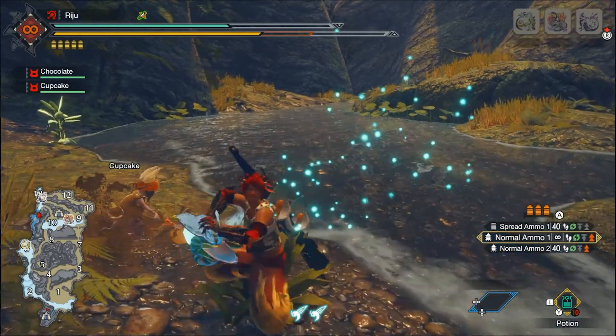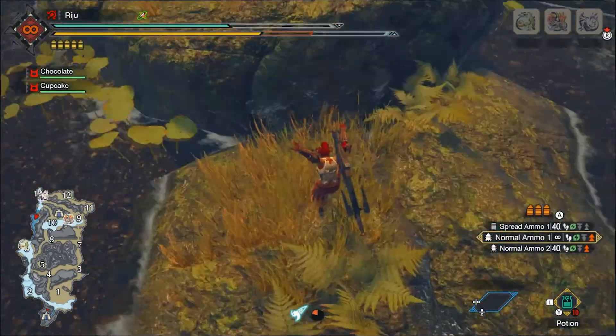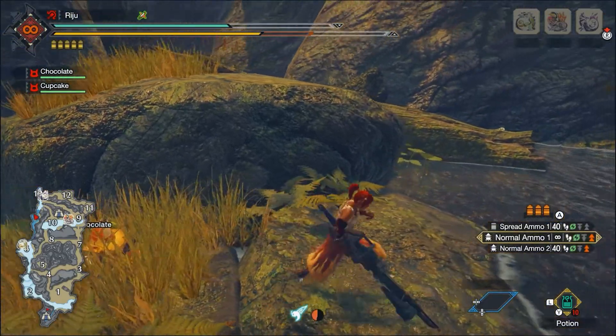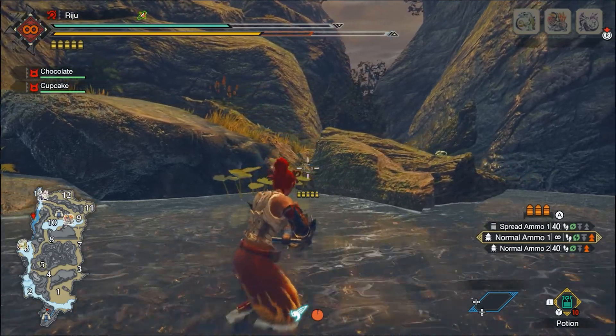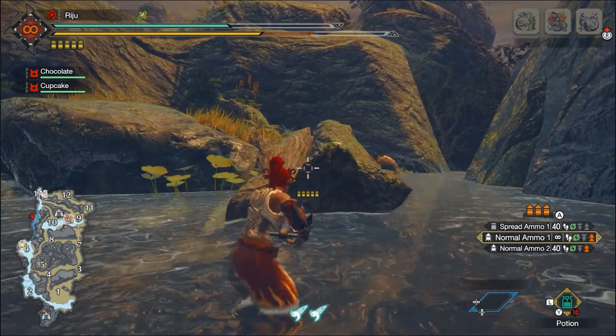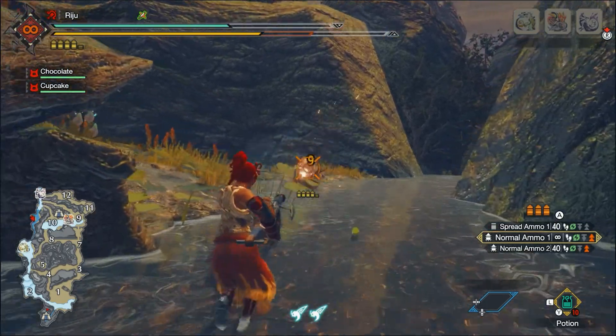Our objective is to spook them so they lay or leave behind their eggs before they run. If they're running away already, there's no reason hitting them — they will not lay eggs. So I approach from the backside; I'm using the light bow gun for this. You can use any weapon you're comfortable with — the wacky sticks should work just as well.